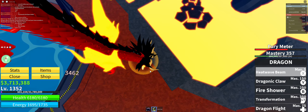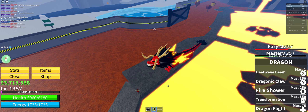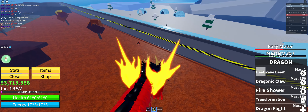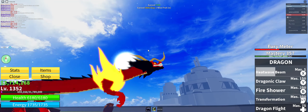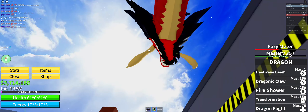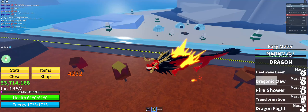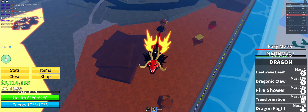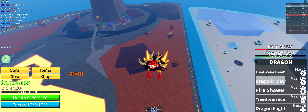Let me do Heat Wave V one more time — it already got the NPC to half health. I think because it's a beast fruit, the damage you take is less than normal. Now Dragon Claw becomes much more powerful in transformation — boom, that's just insane plus all the burning damage he took.